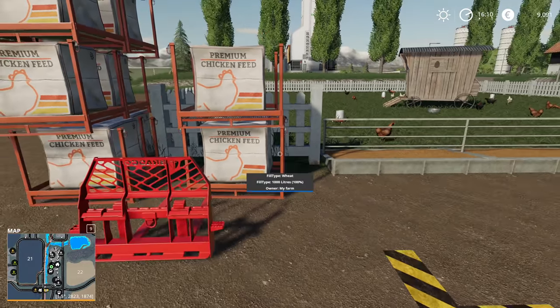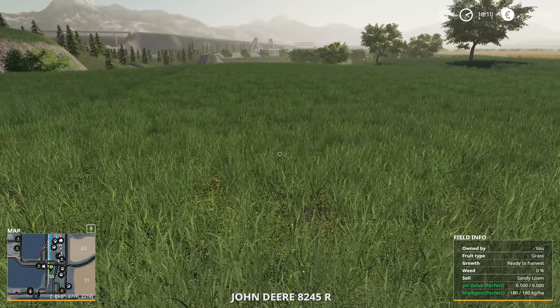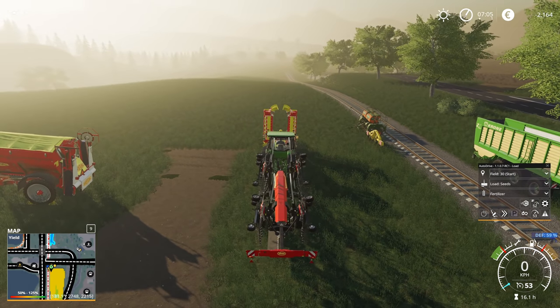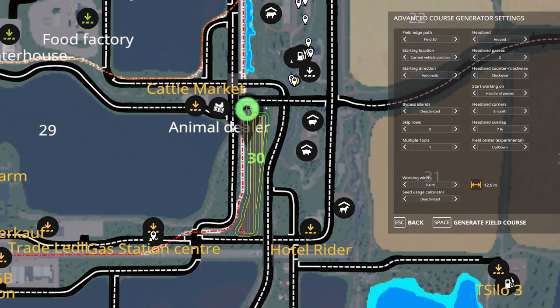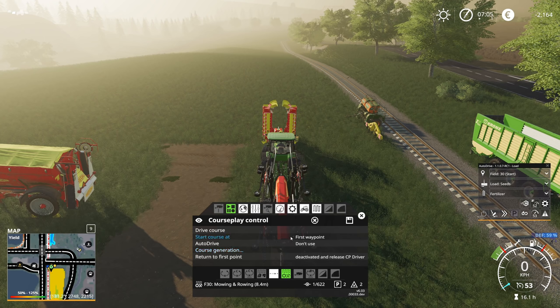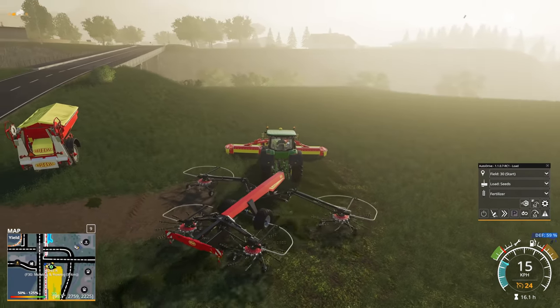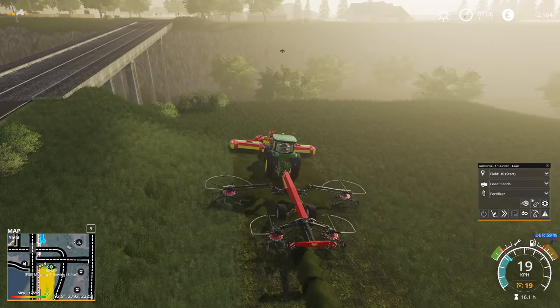Back to business — we want to get to this field and let it grow to the highest ready-to-harvest stage. I waited literally four or five in-game days and nothing changed, which makes me suspect this is the highest growth rate for the grass. I decided to give the course generation one more try — I think this is not too bad of a pattern. I did not manage to record a course myself properly, but in this case we'll also be able to use the loading wagon to complete it. Let's head back to the chicken coop — plenty of eggs from just waiting around and keeping the thing clean.